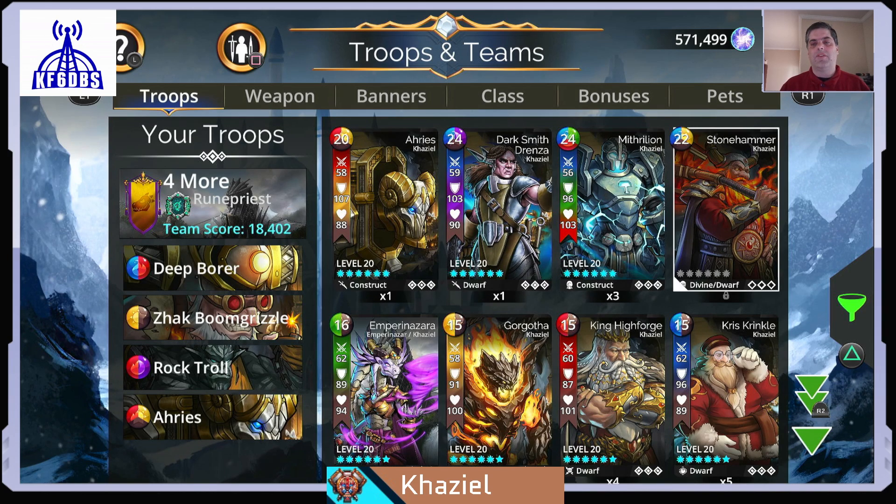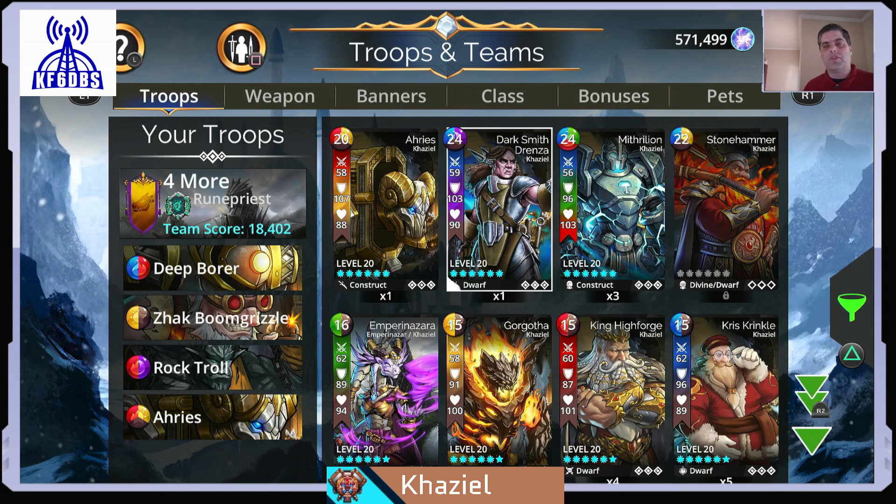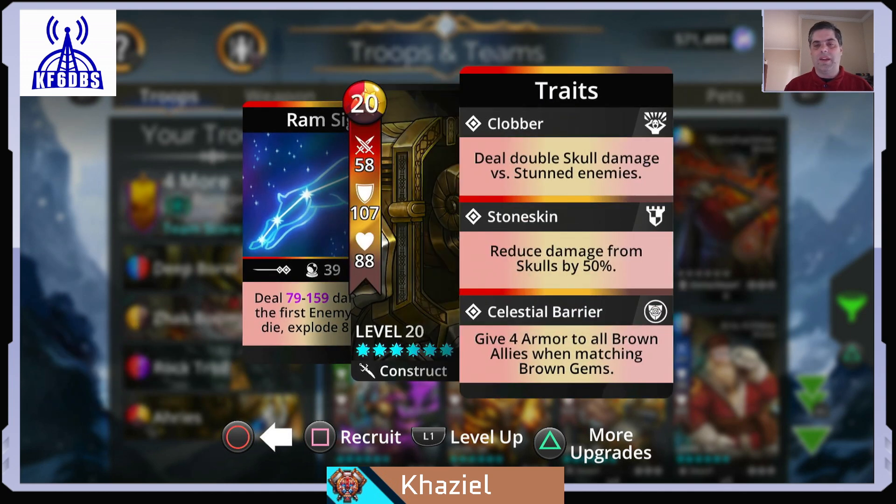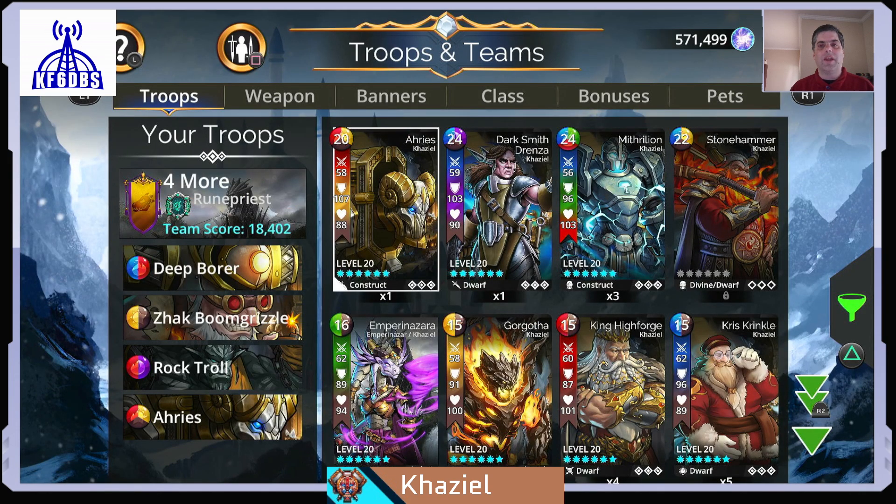For the 4 Mythics: Darksmith Drenza is a special Soul Forge recipe and I'd recommend her over all three other mythic options. But if we're going by just Soul Forge or chest-obtainable mythics, then it would be Ares. Ares does random damage to the first enemy and if they die, explodes 8 gems and gives 4 armor to all brown allies when matching brown gems. However, you really need someone else on the team that can stun the first enemy so that the Clobber trait actually works, since Ares has no built-in option to stun. And of course, to get Khaziel to Power 30, you need every single one of these troops — you can't afford to have anyone missing.